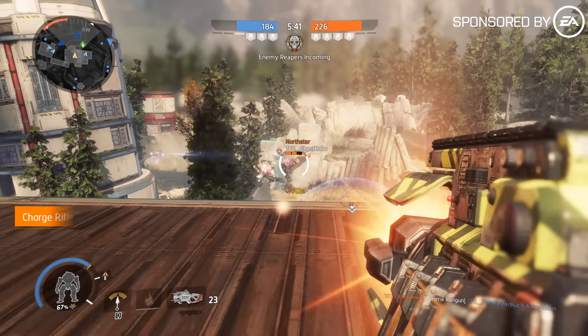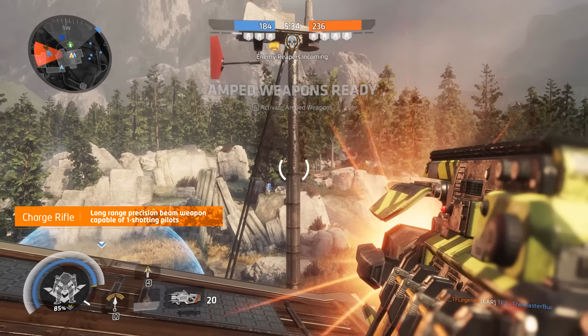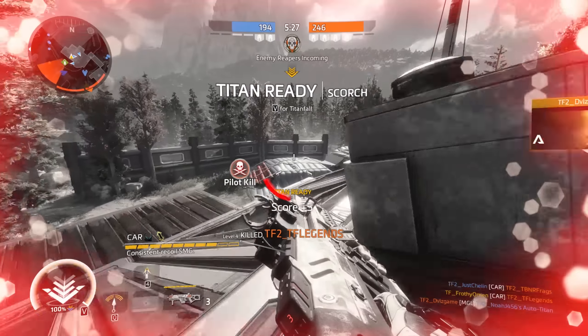First up, we have the Charge Rifle, a personal favorite of mine. Hold the fire button to charge the weapon up. Once the meter on your aim reticle fills, a devastating laser beam is unleashed. This will kill pilots in one shot from any range and deals good damage to enemy Titans as well.